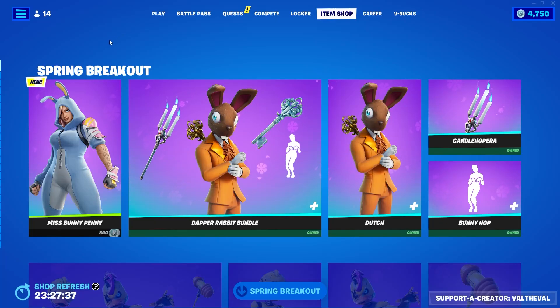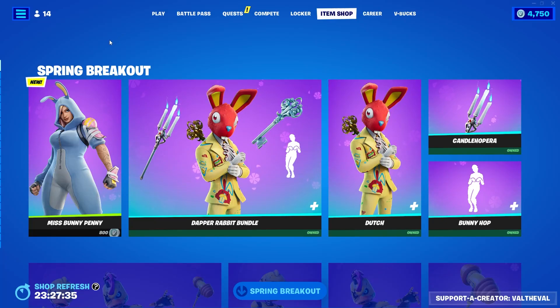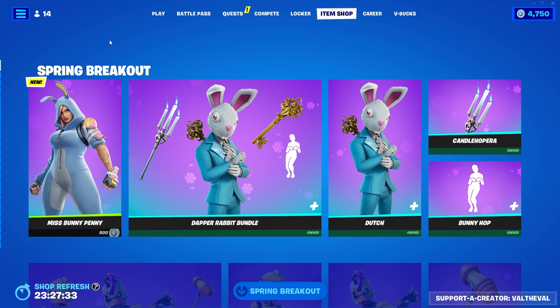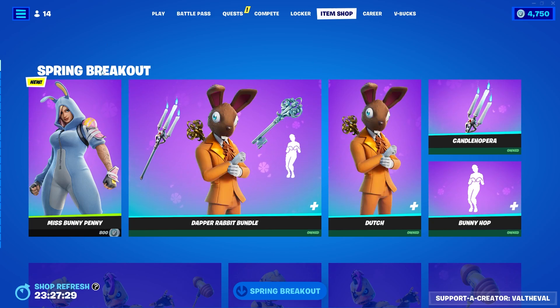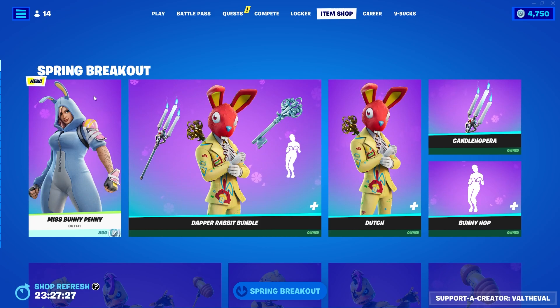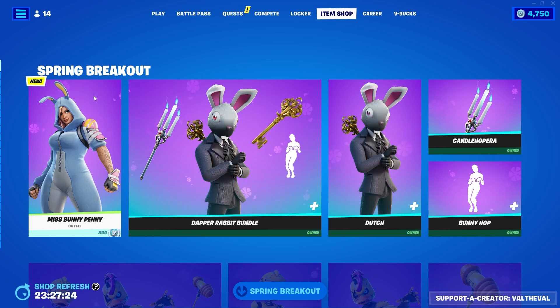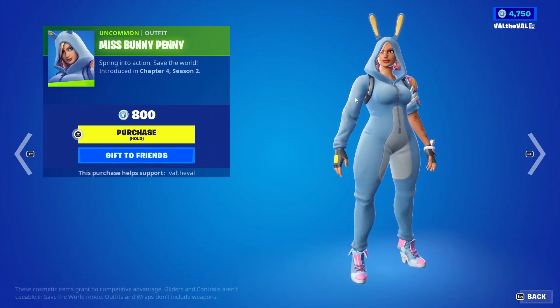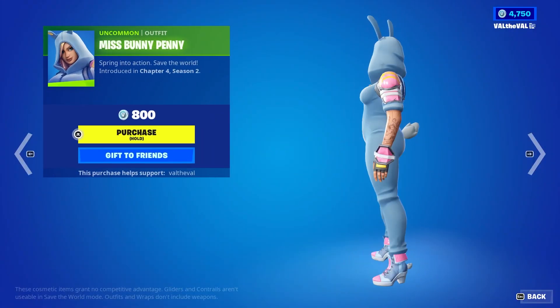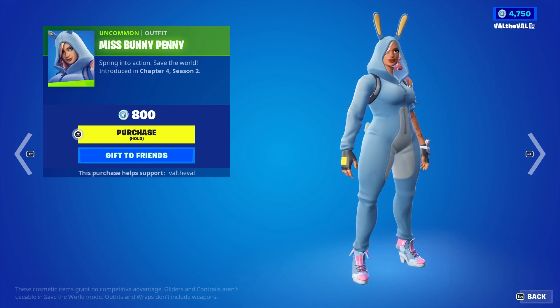Yo yo yo, what is up guys, Val the Val here with another Fortnite video. Today we have some Easter themed skins coming to the shop along with a brand new one. There was a skin in this game called Penny, and I believe she also got a Halloween variant, but we're finally getting an Easter variant for her called Miss Bunny Penny — that is awesome, that is a W.